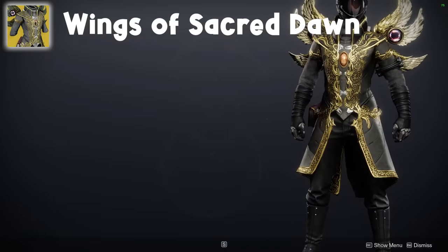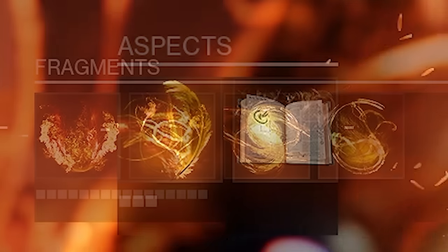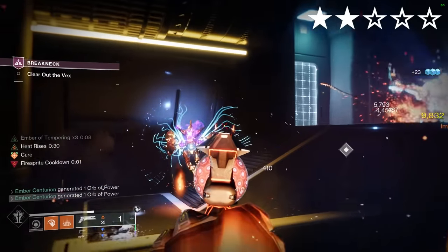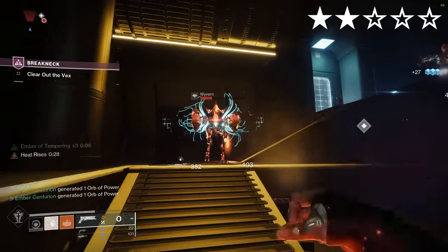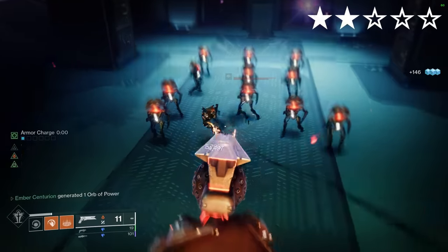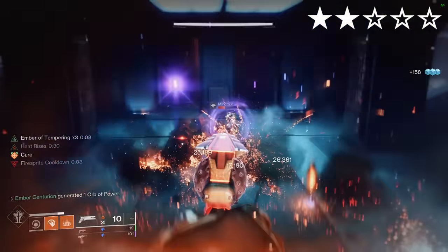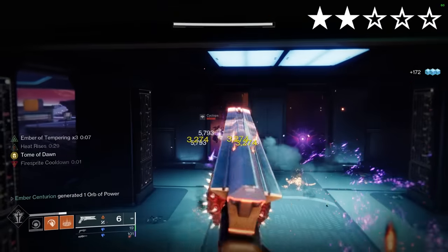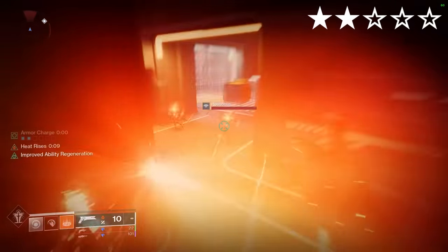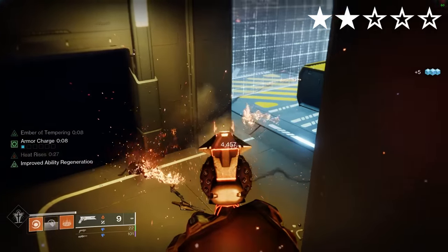Wings of Sacred Dawn. Solar. Aspects: Icarus Dash, Heat Rises. Fragments: Ashes, Tempering, Mercy, Singeing. I enjoyed using Sunshot with this exotic, so I made a Warlock build specifically based around that. Proc Heat Rises and float above enemies, ADS to float even longer, and get kills while in midair to extend Heat Rises, generate class ability energy and create restoration fire sprites. Unfortunately, the exotic doesn't really do much here though.